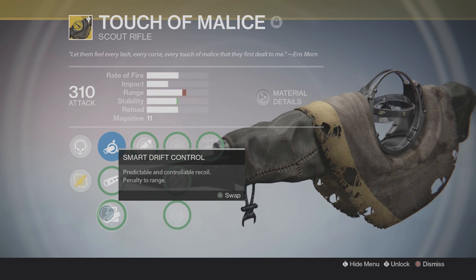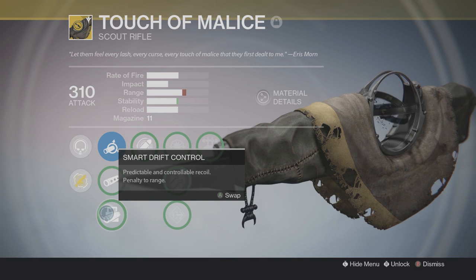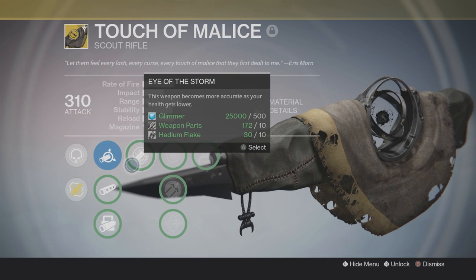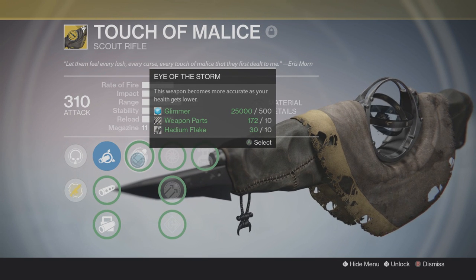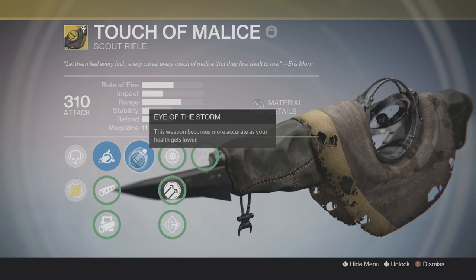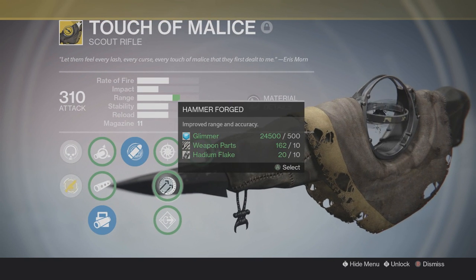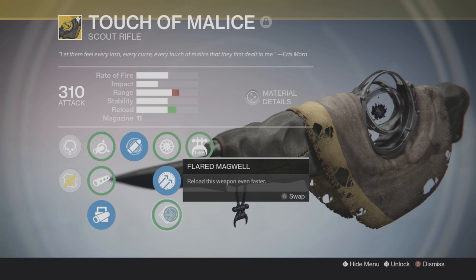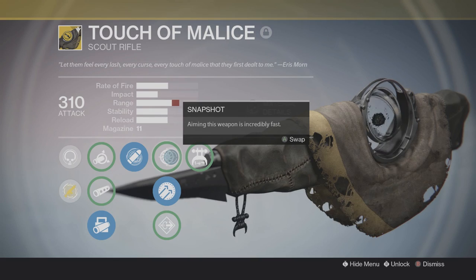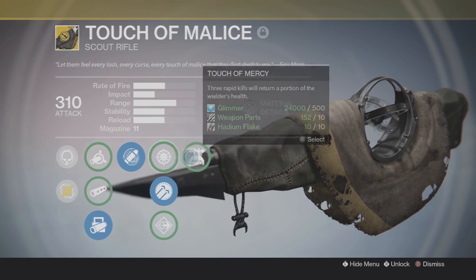For the selectable perks it has Soft Ballistics, Smooth Ballistics, and my personal favorite, Smart Drift Control. Up next it has the Eye of Storm perk, which is a nice perk since the intrinsic Touch of Malice perk destroys your health at the final round. What Eye of Storm does is make this weapon more accurate as your health gets lower, so that's pretty convenient to have while using the Touch of Malice perk.